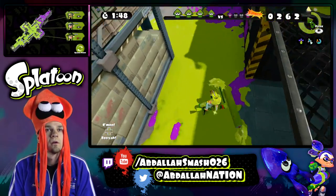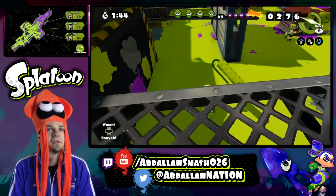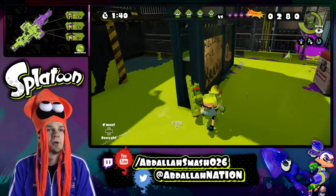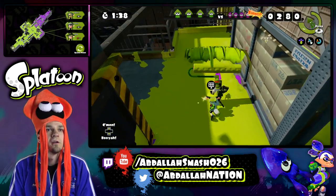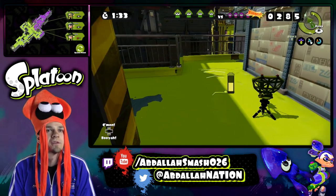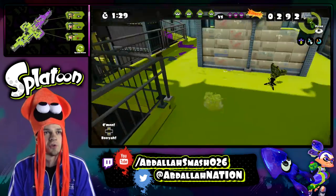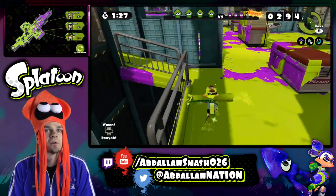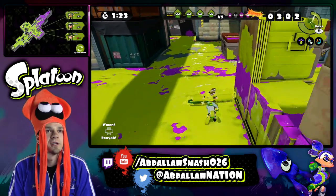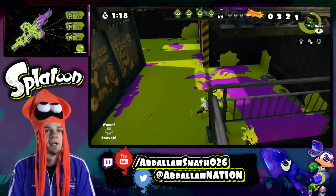Not bad. Cover up some of this purple mess. Some green guys helped me out — excellent. I'm just going to put a beacon right over here, so in case one of my guys dies, they can easily spawn right over here in this area. And now with the beacons, too — if you see an enemy beacon, you've got to destroy it with a couple ink shots in order to make sure that they don't use it. Just cleaning up.